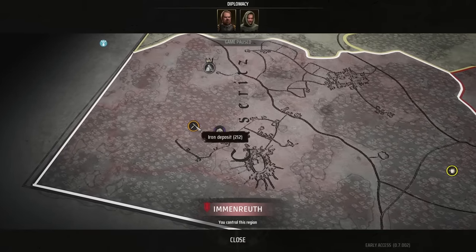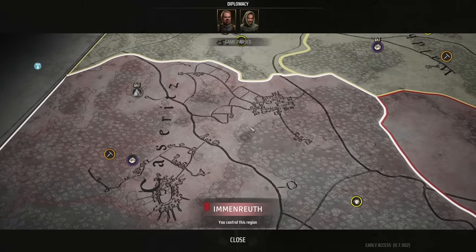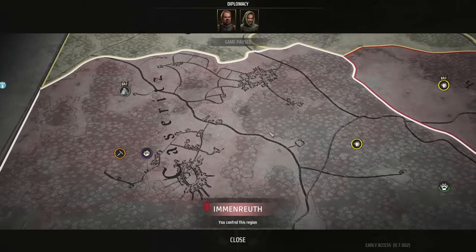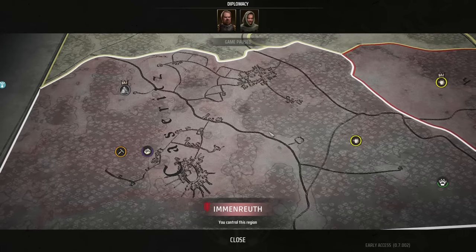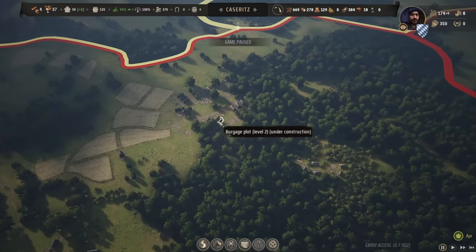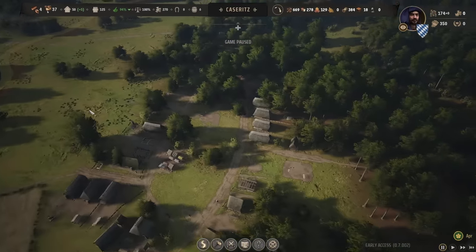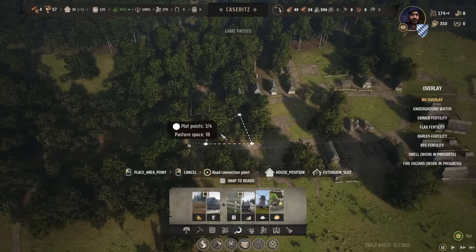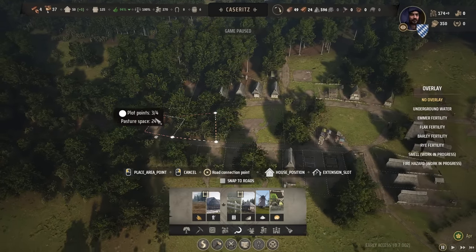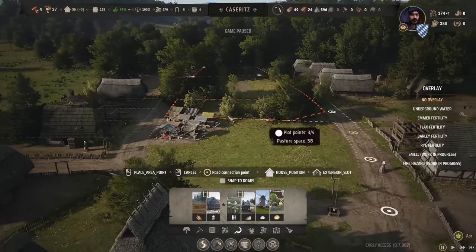We're going to start heavy import-exporting. For starters, I'm mostly going to import the iron — it's just not worthy enough locally. If we can sell enough agricultural goods, and we are producing so much, then we should be able to clear that up. As we are now building up this town, I'm actually going to clear out a couple of the trees in the Angerdorf.